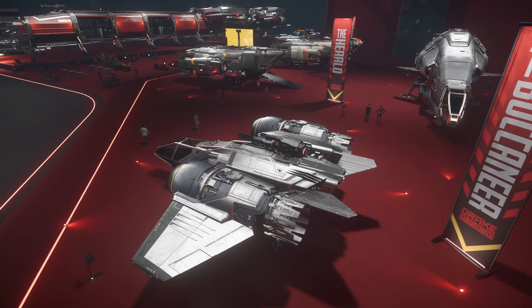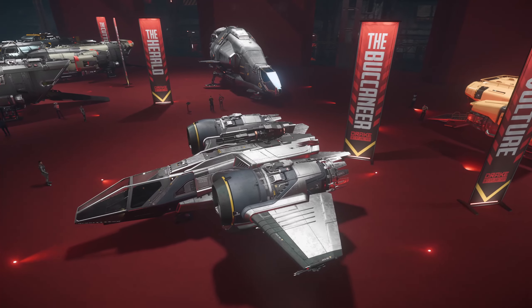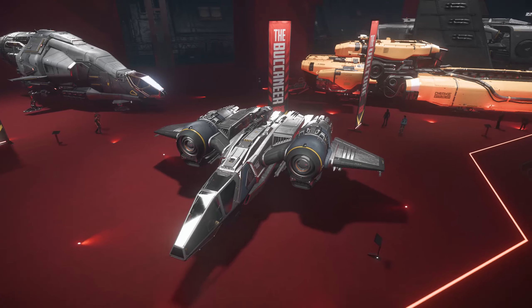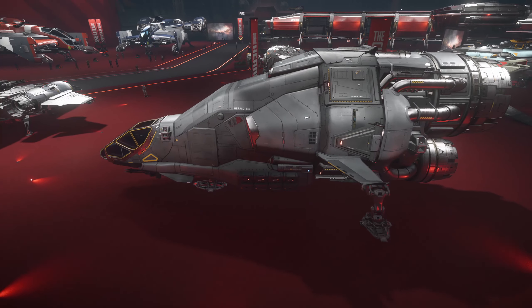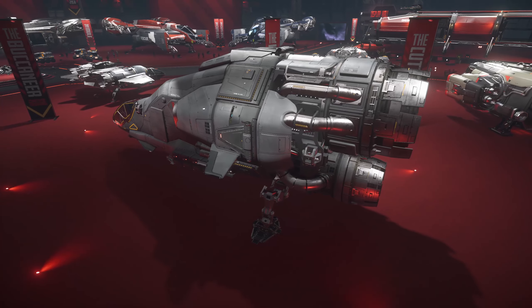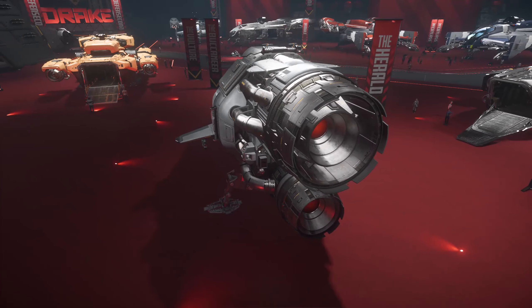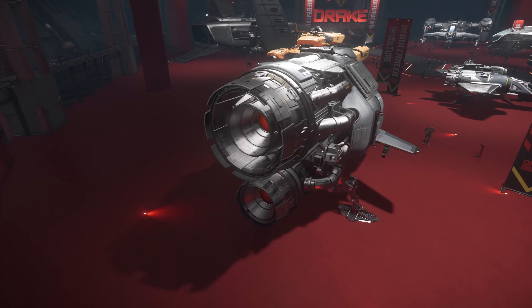The Buccaneer is an exceptionally good budget fighter with really good maneuverability in the current patch and decent firepower to boot. Although it doesn't have a great deal of HP, it's not a bad starting fighter. This giant space snail is actually one of the fastest ships in the verse — it's designed as a data runner, and although that gameplay isn't in yet, if you want to get from point A to point B there's no ship that can do it faster than the Drake Herald.